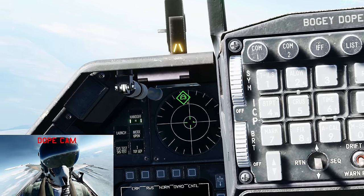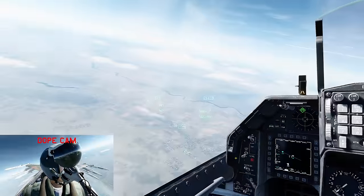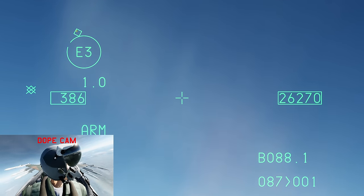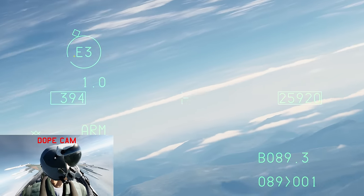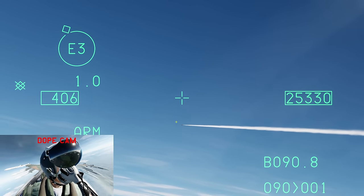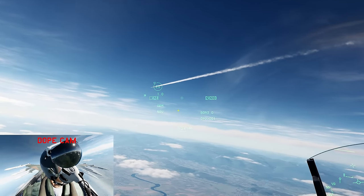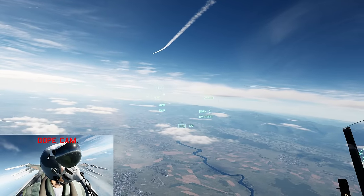A diamond over a contact on the RWR is the highest threat. If I turn on my HMCS and turn symbology all the way up, I can see the highest threat on my HMCS — only one diamond at a time. The diamond is the location of that emitter, and the gap in the HMCS reticle is what I'm looking at. If I put the diamond in that gap, I'm looking directly in the direction of that contact. It only shows you direction — the contact could be up high or down low. To get altitude information, you go to your HSD.